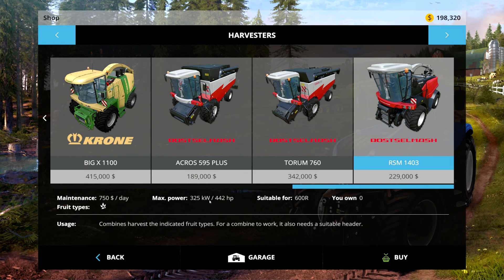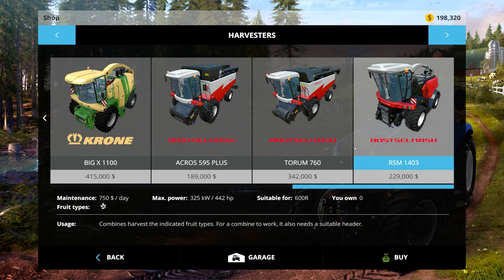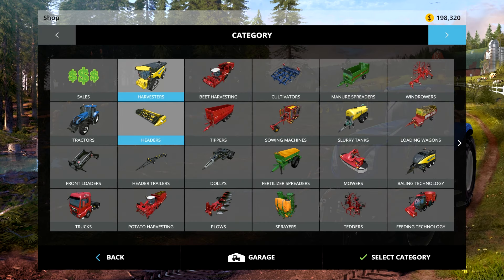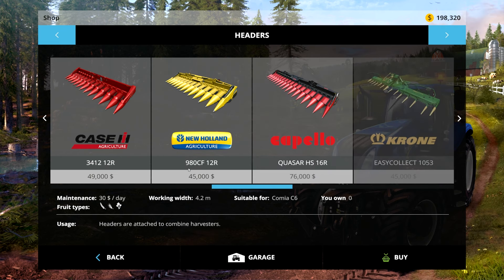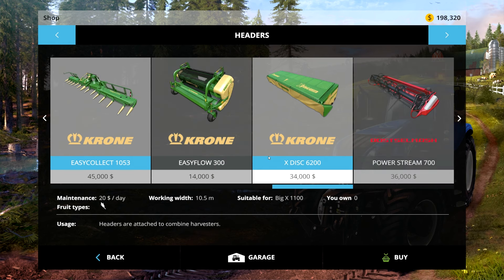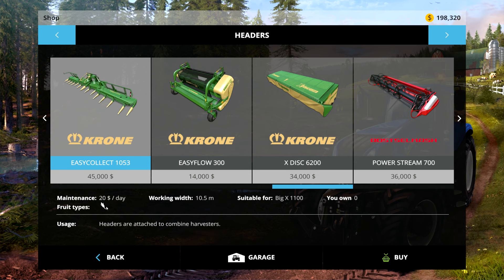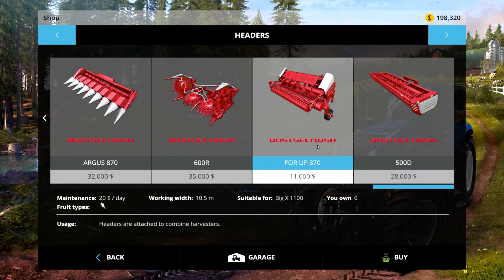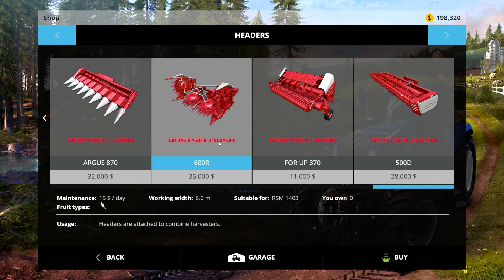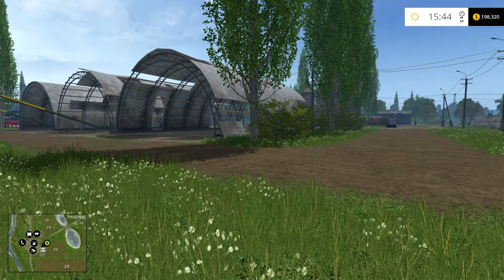The nice thing about the smaller one is the price — it's a lot weaker and smaller, but it is cheap. Someone said in the comments that the Krone header, the 10.5 meter, will fit onto that, which would be nice because we want to get the corn and we'd be able to harvest really quickly. If that doesn't fit, we can always just get the smaller one — it's $10,000 cheaper, but four and a half meters smaller. So we'll see.